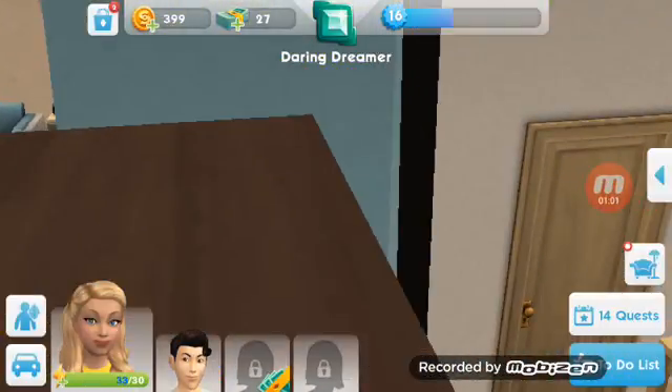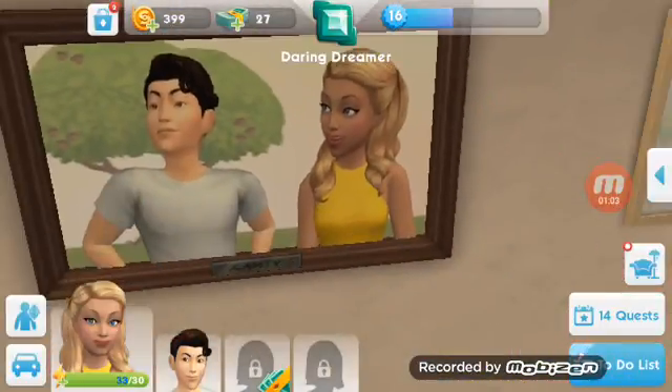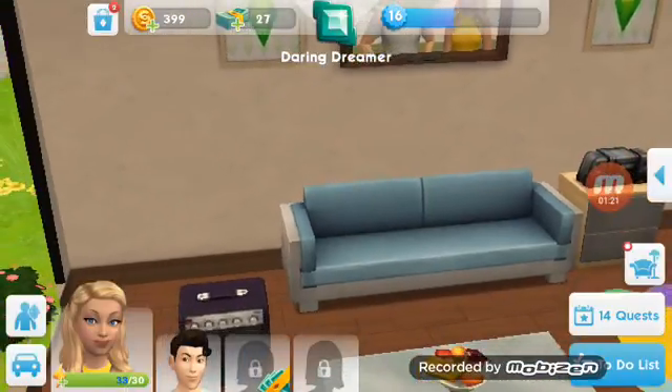I always like to look at the blue expression stuff on the little picture frame right there. I have 16 of the little blue ones, 27 for the money, and 399 Simoans for Sims coins. What's on the right — or the left — I'm not exactly sure, but I'll try my best to explain it.